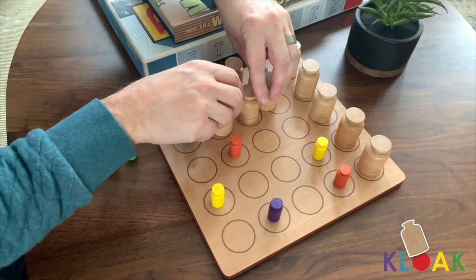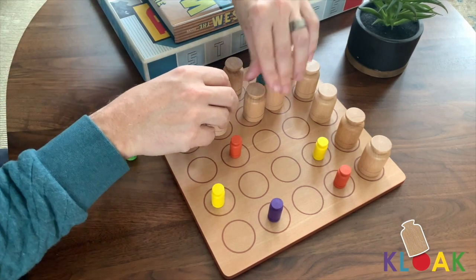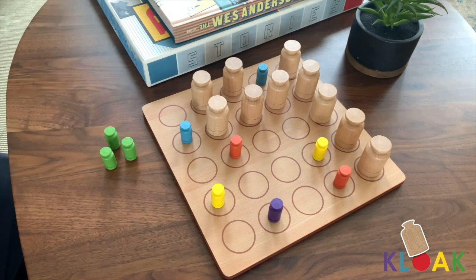If you lift up pieces and you're incorrect, place any big pieces you lifted back where they were at the start of your turn. The penalty for being incorrect is that your opponent is now allowed to take two turns in a row.